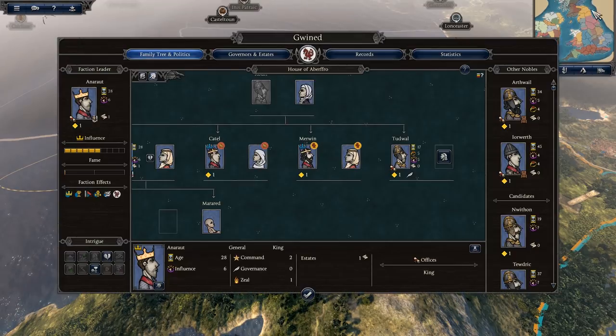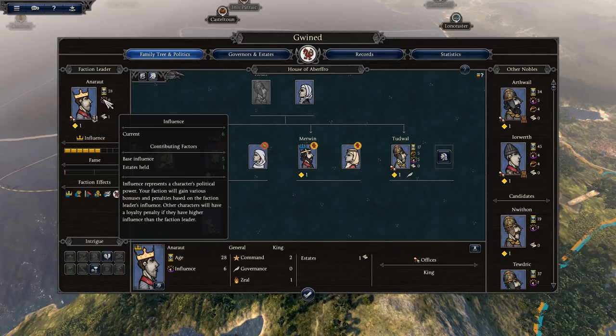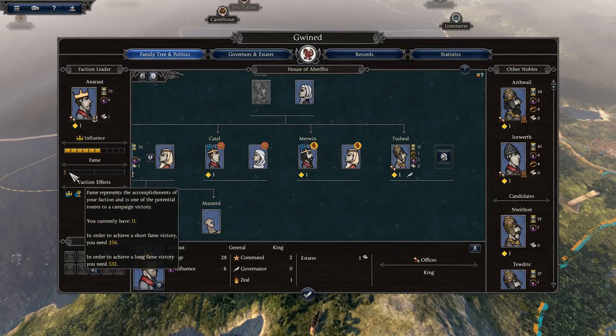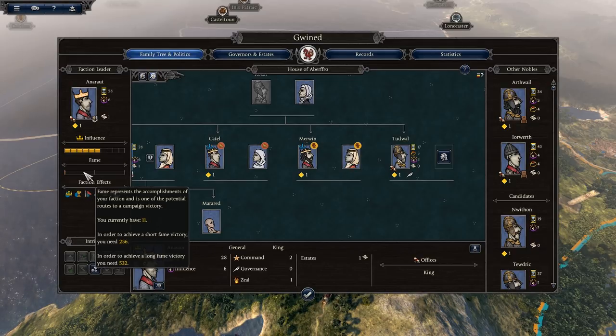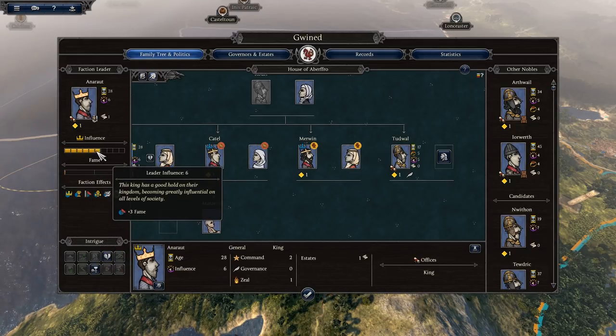The Faction menu brings up your faction details. The faction leader Anarawd has one estate, influence of 6 — base 5 plus 1 from the estate — and is 28 years of age. He has very little fame currently; you need 256 for a short fame victory or 532 for a long fame victory, so you've got to get that bar up as high as you can.